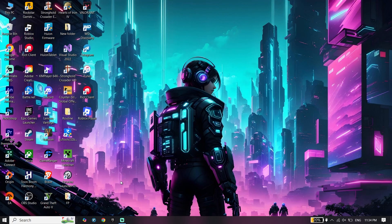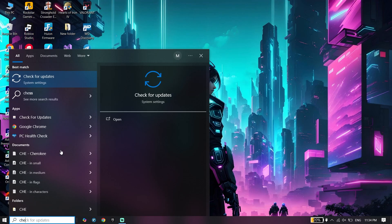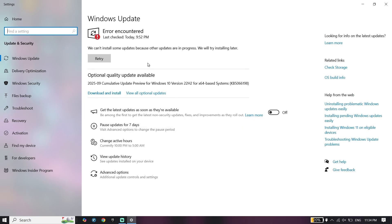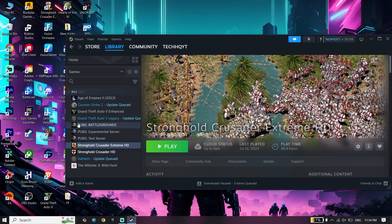Also make sure to update your Windows — search 'Check for Updates', click on it, and update from there. Additionally, make sure to verify your FC26 game files. Open your game launcher such as Steam, Origin, or Epic Games Launcher and right-click on FC26.